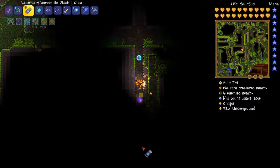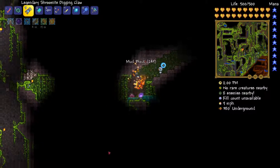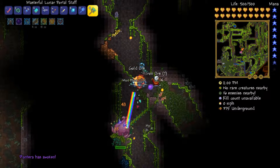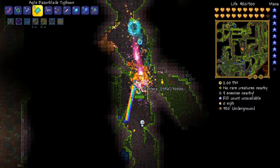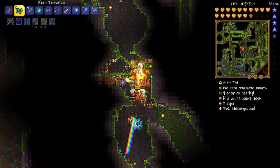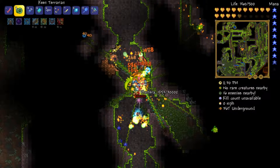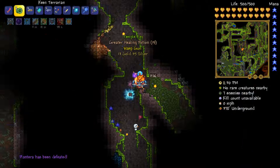Oh there's another Plantera. Let's go for the sword — see how that feels. The sword is definitely weaker 1v1 versus a boss like Plantera. Wasp gun — 23 damage? That seems kind of weak for a Plantera weapon.